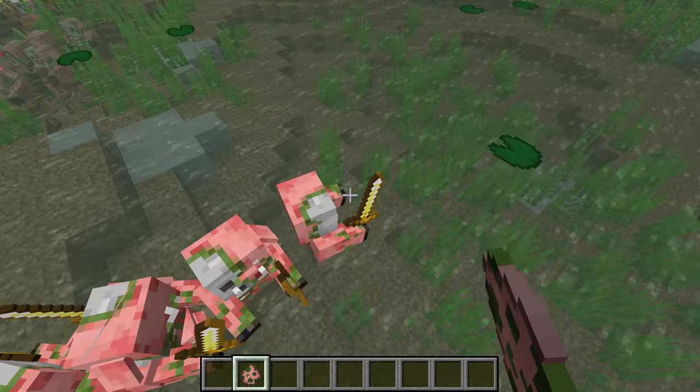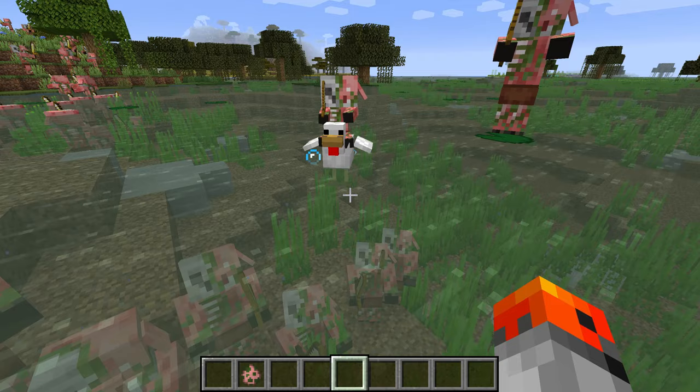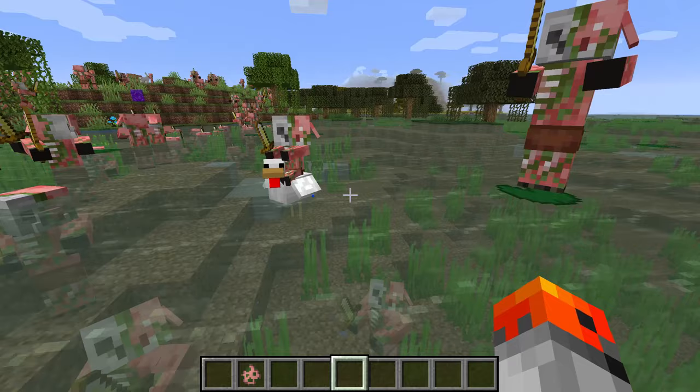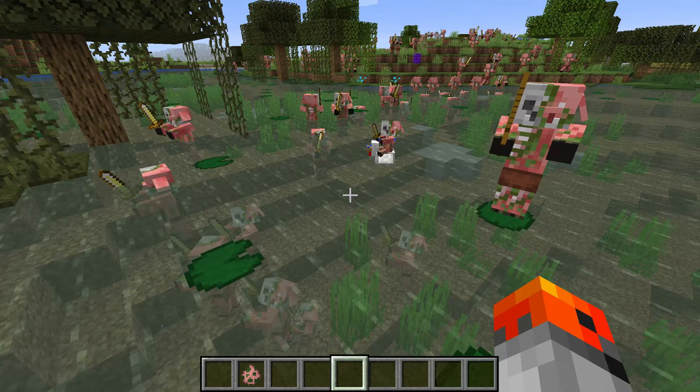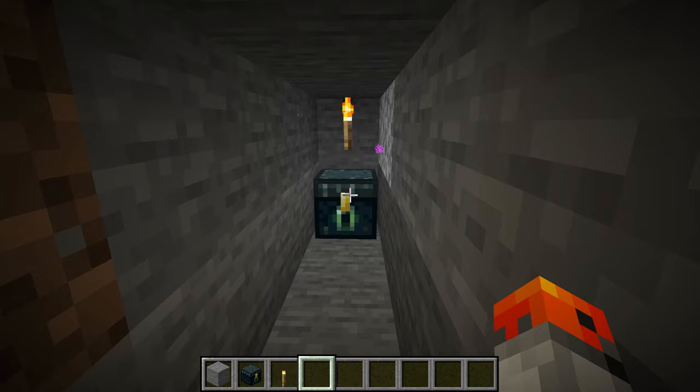Another rare occurrence is a zombie piglin spawning on a chicken — this is called a zombie piglin jockey. The chance is 5%, and in an area like the Nether where chickens don't normally spawn, the chance is 0.25%. Their chests emit a small amount of light — level 4, while a torch gives off level 14.